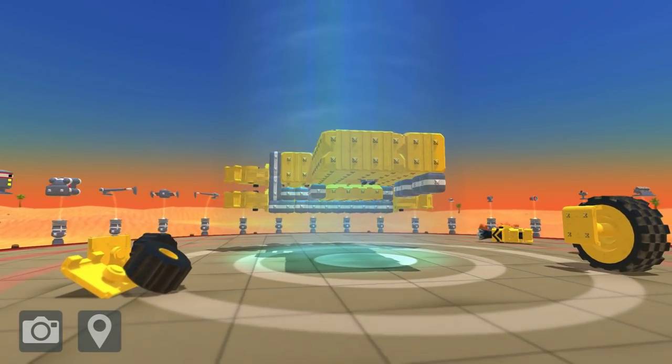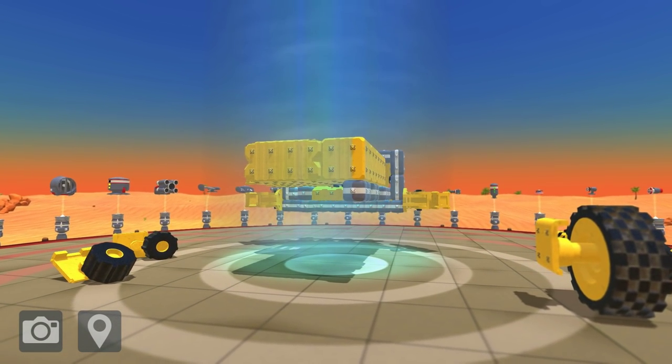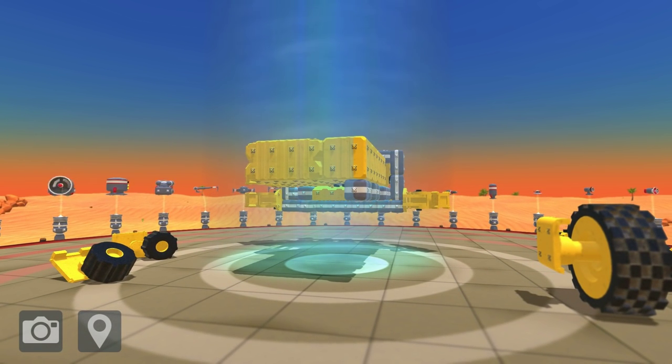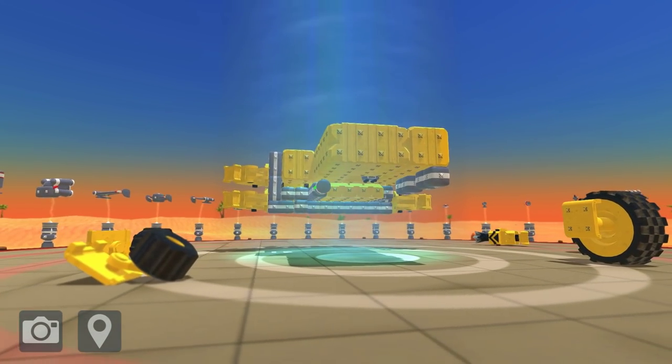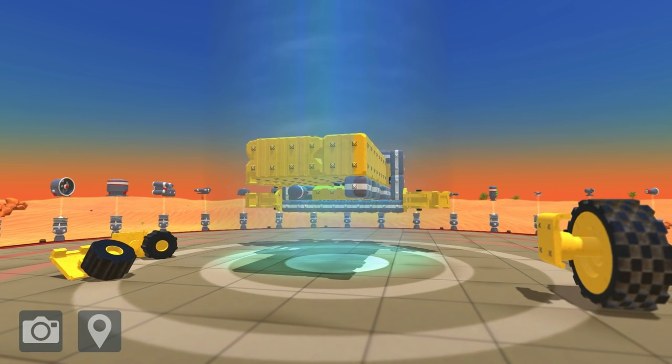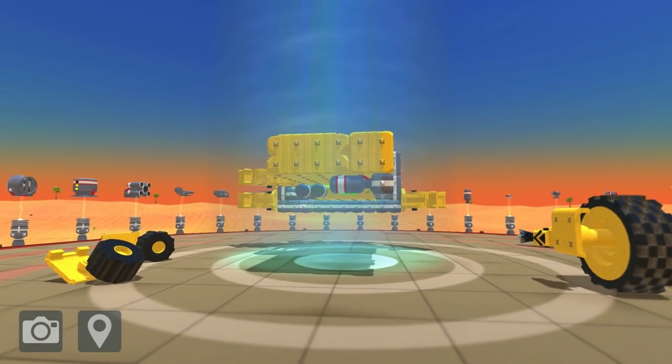Now, underneath, what we can do is we can store all of our explosives — all the stuff that can really damage our bot — underneath. Because for them to get down here and actually blow this stuff up, they're going to actually have to get to my bot. Like, they're going to have to destroy that. Once that's destroyed, the match is over anyway. So I think putting all the stuff down here is perfectly fine.